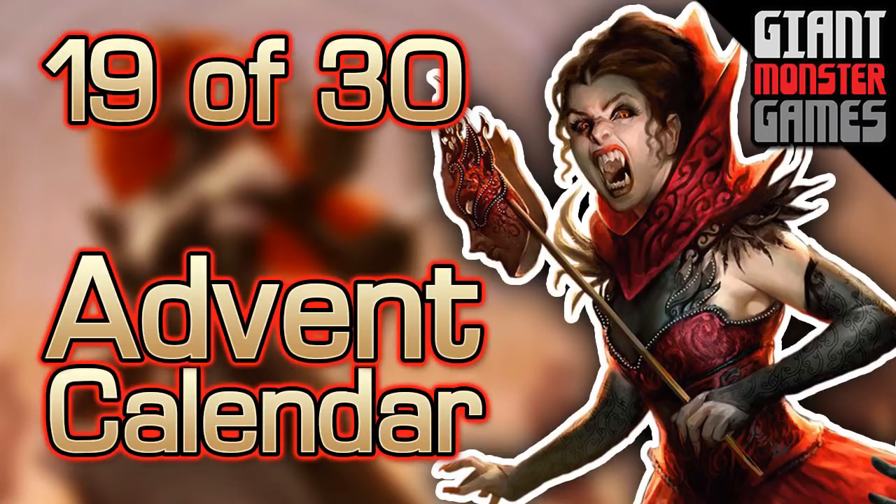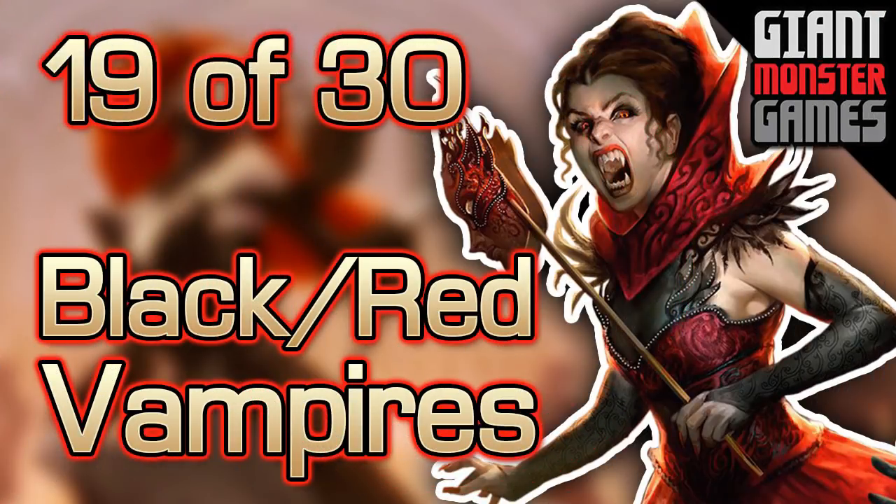Welcome back to the Giant Monster Games 2017 Advent Calendar. Today is day number 19, which means we are almost to the top 10 decks. But today is not a top 10 deck — it is Vampires. A bunch of you guys voted for Vampires in the competition, or suggested Vampires. It is not in the top 3, not even in the top 10 actually. It's 19.